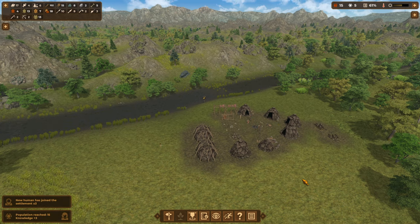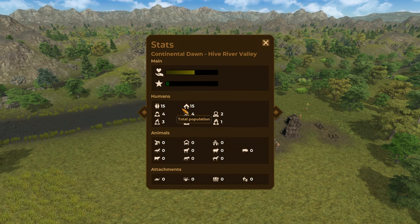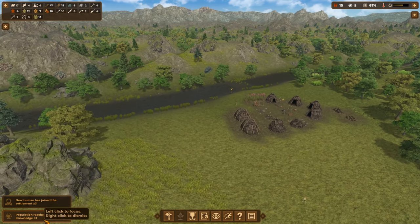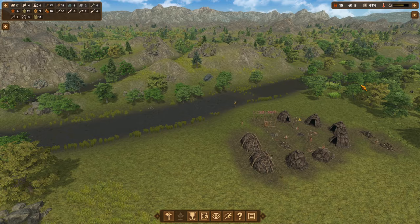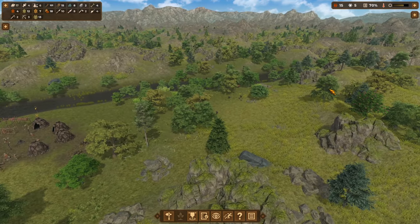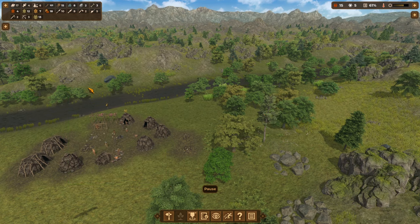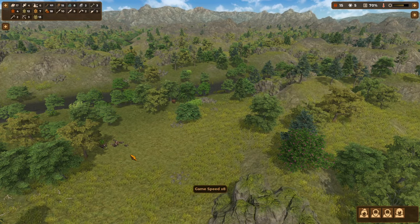We've got three more people joining the settlement and we are now max capacity on housing — plus three knowledge points for that, wonderful! Okay, pause — grab a couple of hunters and we are going to come over here and say hunt some mouflon.